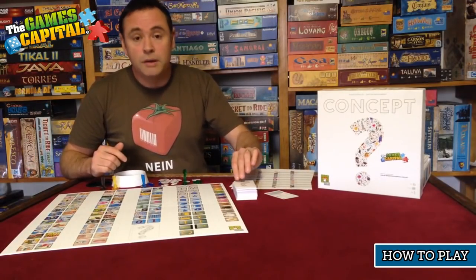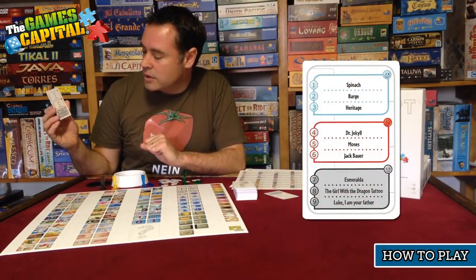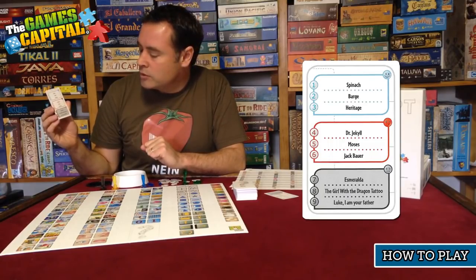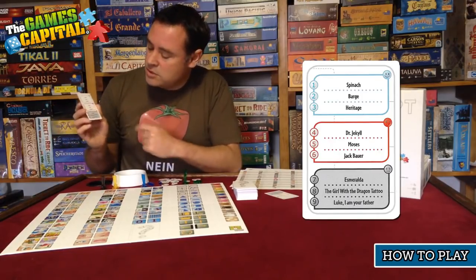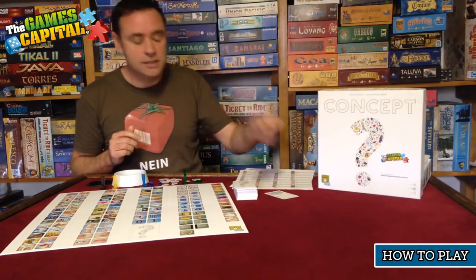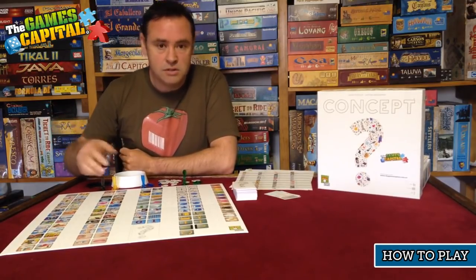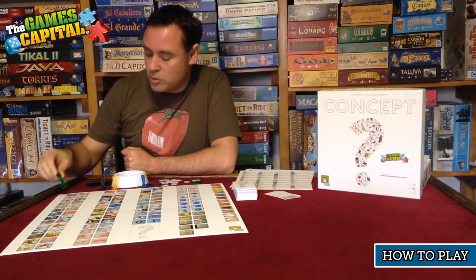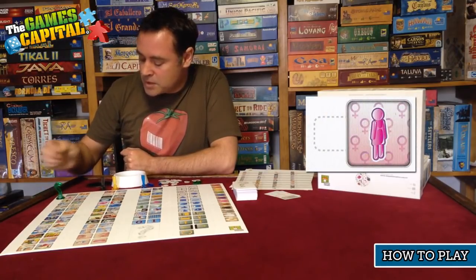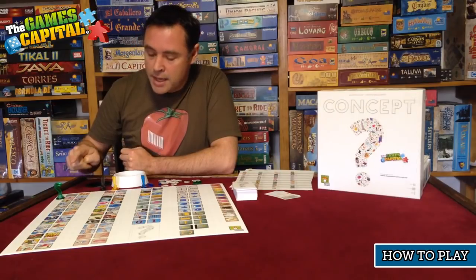Let's look at one of the difficult clues. On this card, we've got a few choices: Esmeralda, The Girl with the Dragon Tattoo, and a Star Wars quote — 'Luke, I am your father.' All reasonably difficult. Let's go with The Girl with the Dragon Tattoo. The main concept we want to get across first is that it's a girl, so the first question mark icon goes on the spot indicative of female — a little pink spot on the board. So the first clue is that it's a female — a girl or a woman.